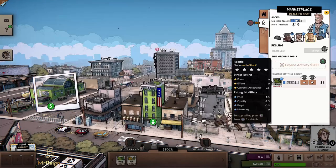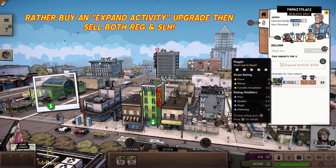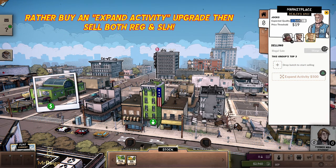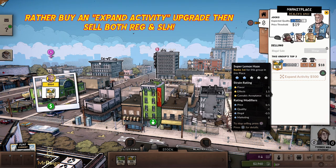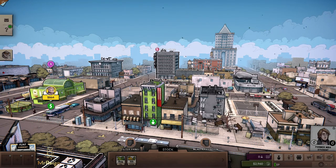The Jocks like Super Lemon Haze, so we need to sell them some. I need to stop selling the Reggie to them, drop that batch, and down here I want to select SLH. Now we increase that price to $18 for the objective — and straight away we have someone wanting to buy it. Fantastic.